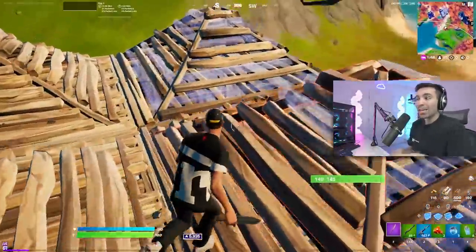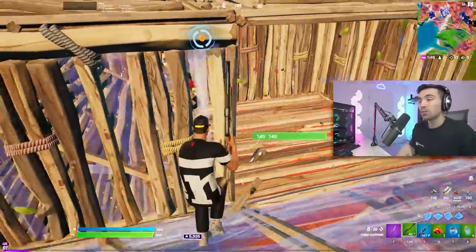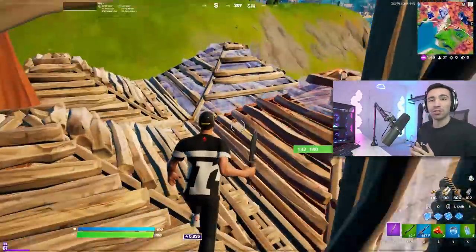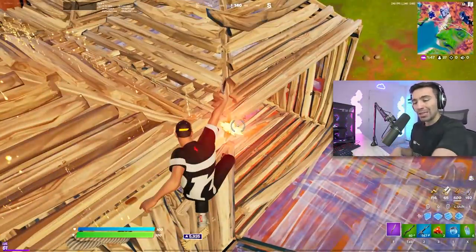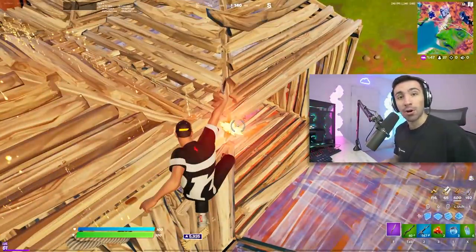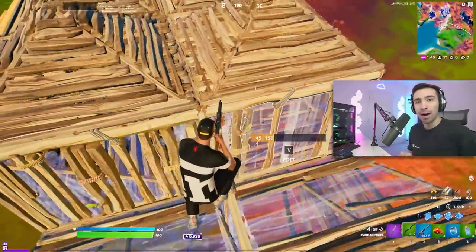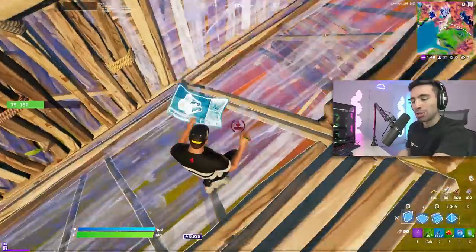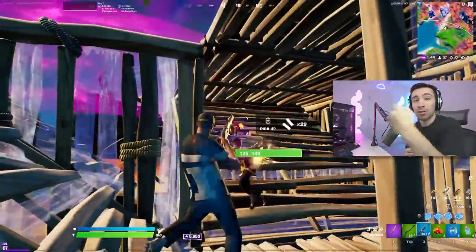That's exactly what I do right here, and I always tell people to do this move. When you're landing on someone who has more than one box, you always want to place two stairs so it confuses them as to which one you're going to land on. That might give you time to land on their wall, take it, and then do an edit that will take them off guard. I had my shotgun out when I was landing on this stair so I can back up and pre-fire.